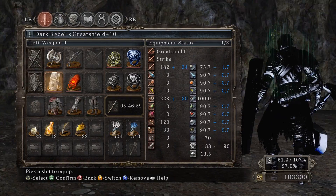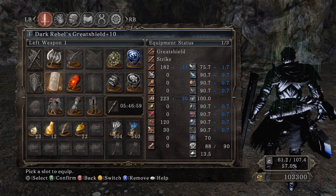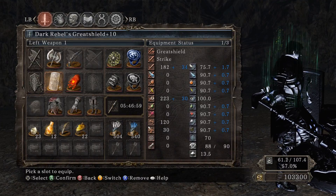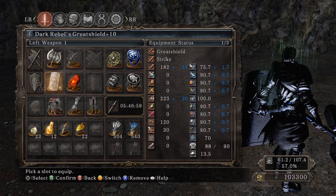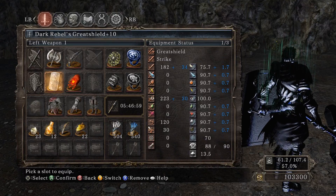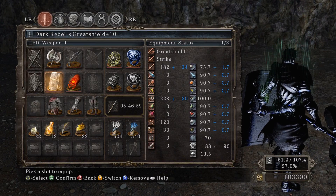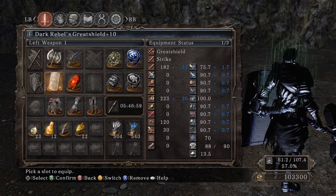You might also notice I'm not running my usual shield. The reason is that the Dark Lurker — except for the fireball attack where three fireballs flew towards me — everything it does is pure dark damage. If you take the Rebel's Great Shield and infuse it with dark, it will block 100% dark damage. So I just upgraded it to plus 10 and infused it with dark.